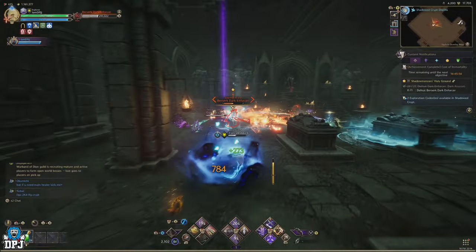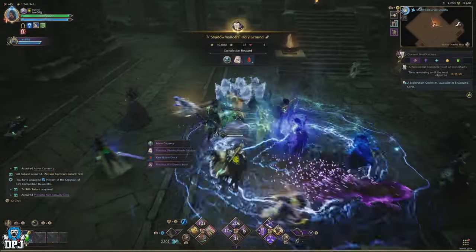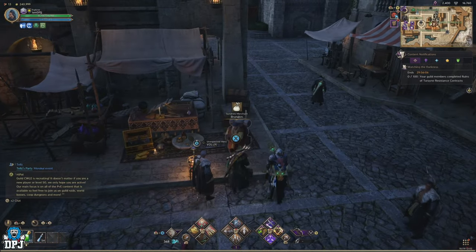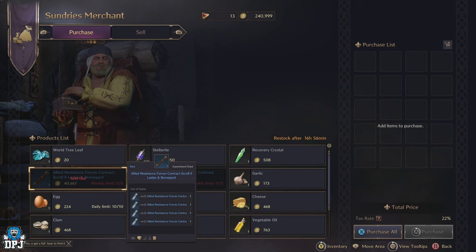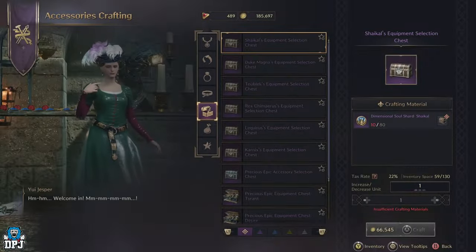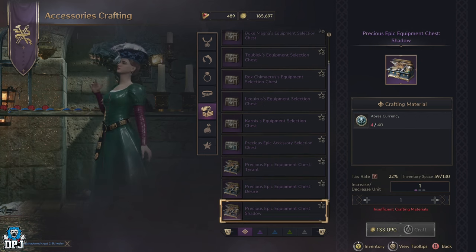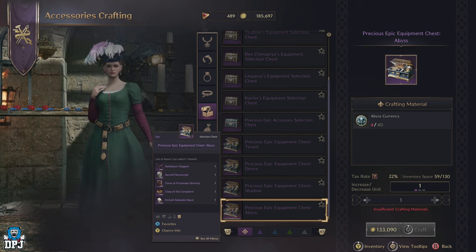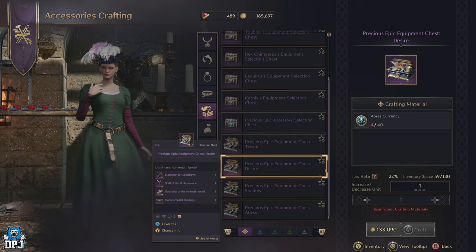Next up we have Abyss Currency. This is obtained by doing Allied Resistance Forces contracts, which you purchase from the Sandris Merchant. You can purchase 6 items, each rewarding 4 contracts when opened — so weekly you can get 24 Allied Resistance Forces contracts. When you've done 40 of these contracts, you can use the Abyss Currency at any crafting vendor to purchase an epic chest and select your reward. One Allied Resistance Forces contract rewards 1 Abyss Currency, and at 40 you can pick a chest and choose your own reward.